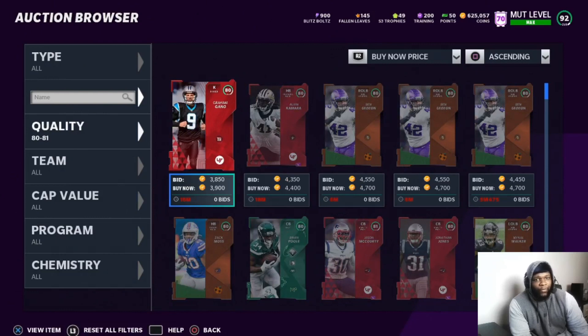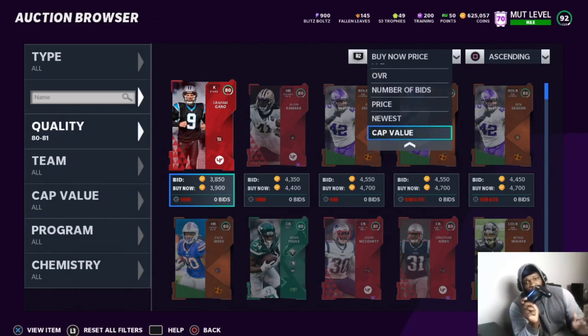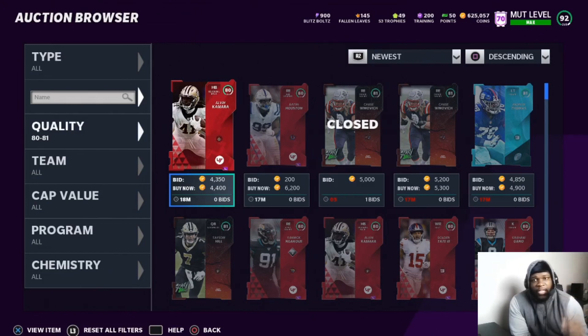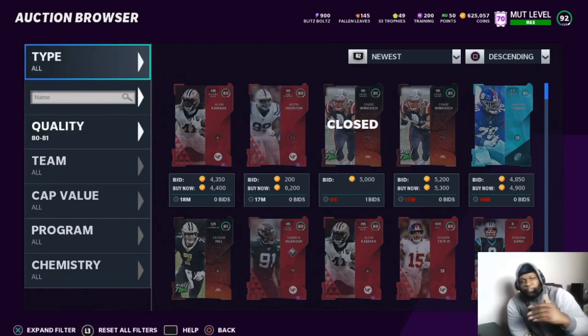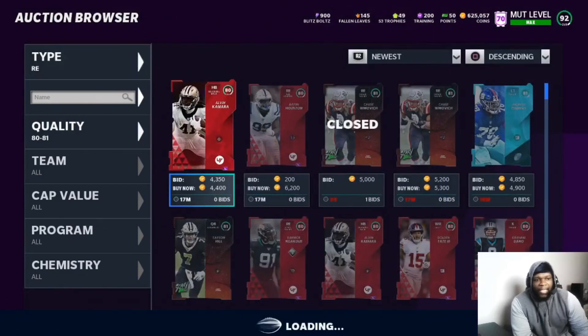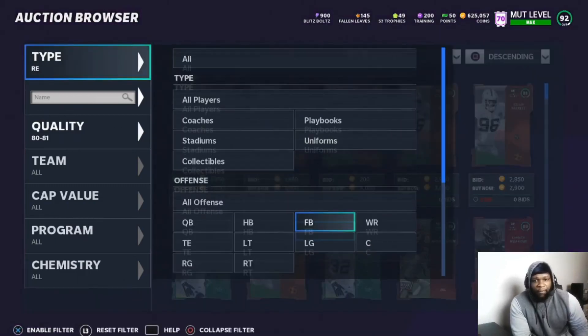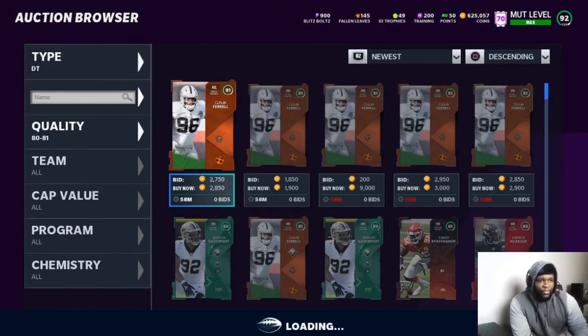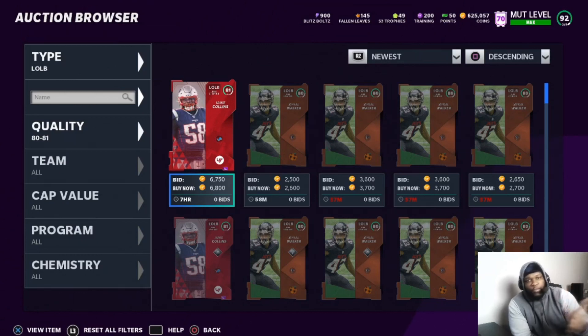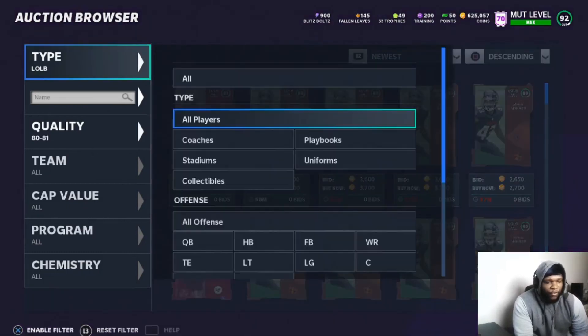When looking for a filter to snipe in and you want to see the newest cards, press R2 and go down to 'Newest.' You're looking at the bottom-left corner to see if it says 59 minutes — if it does, that means you're seeing the newest card in the filter. If it says 58, that filter is still full. Keep searching different positions like right-in or D-tackle, looking for filters that show 59 minutes. Cards can be posted for 1, 8, 12, or 24 hours, so you're looking for 7-hour, 11-hour, 23-hour, and 1-hour listings.